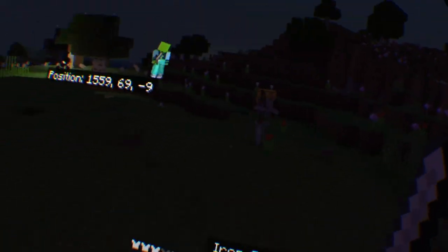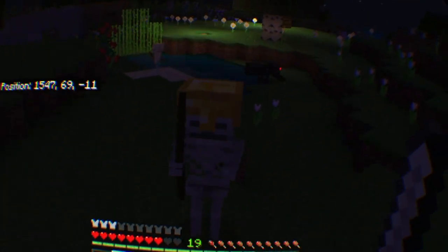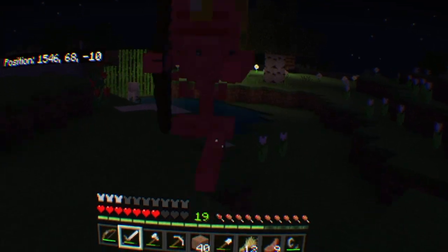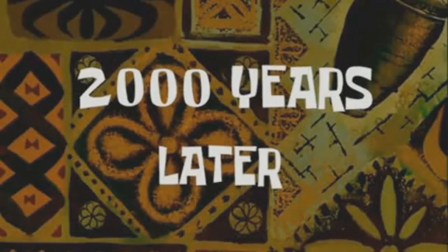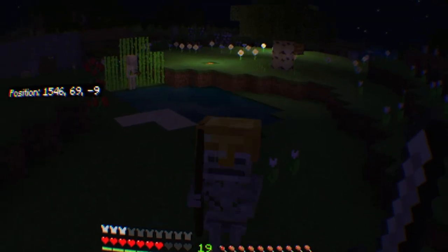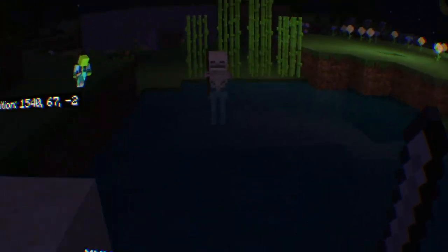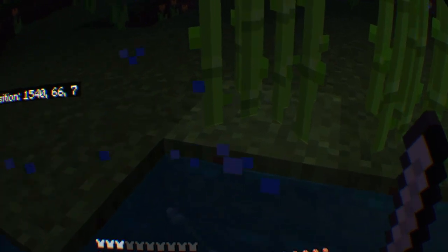Let's fight our first mob — a skelebone. I'm moving around here, full 360 degrees movement. You probably can't see a thing that's going on. But that doesn't matter. Okay, critical hit. Critical hit. Got the critical hit off. Let's go. Let's swim. Swimming in VR. Got 'em.